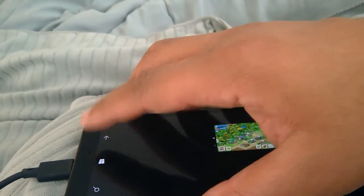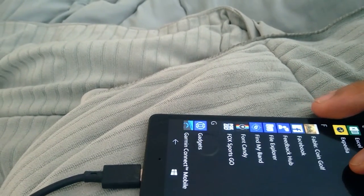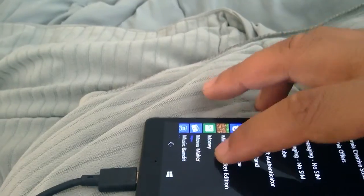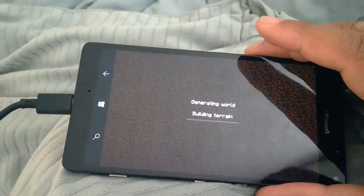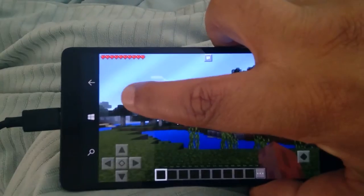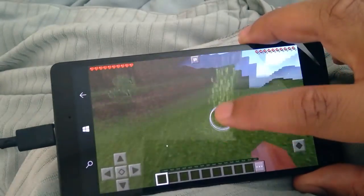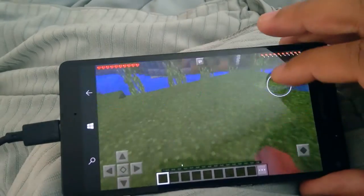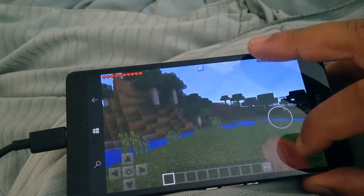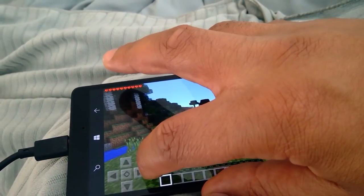Final test: let's load another game that requires using the entire screen. Let's load Minecraft. We're in Minecraft. It's loading. Over here I'm rotating around the screen, and now over here I'm rotating around the screen too. Jump button, crouch button — it's clear to see that it works. Both sides of the screen work, no issue, no problem.